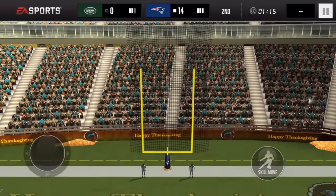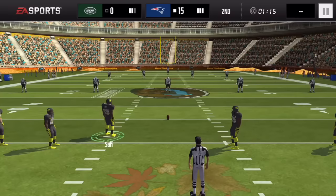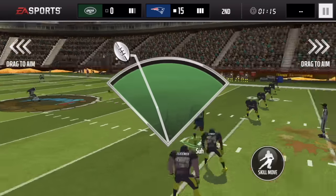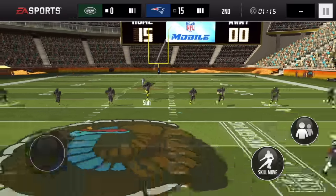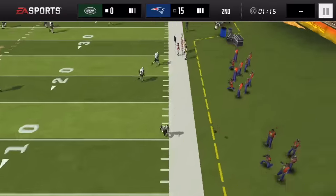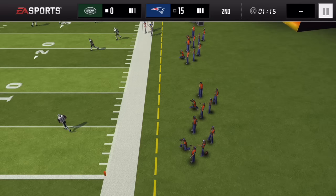Let's see if Suh can get the extra point. He kicks it — whoa, that's way up there in the uprights, right in the middle with a lot of power. That 91 kick power is going to come in handy. And it looks like Suh kicks another one deep — we're starting at the 40 yard line again at basically the start of the second quarter.